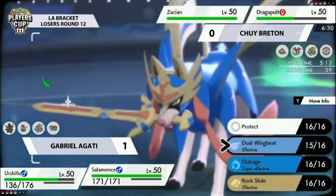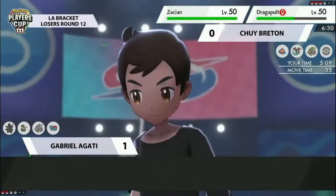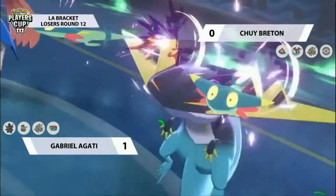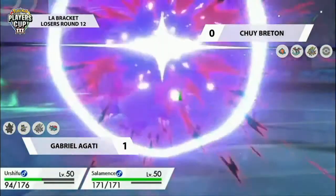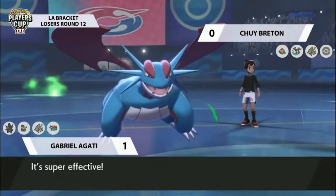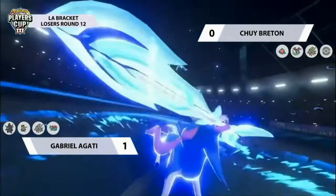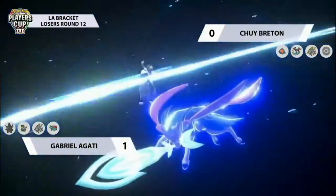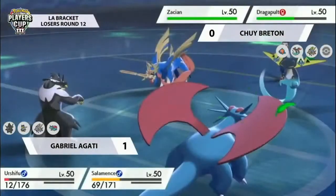Keeping that plus one attack boost as well — Salamence is already on the field with no switch ability for Gabrielle, so no need to worry about Intimidation. It really is Zacian's game at the moment. Dragon Darts comes out connecting down onto that opposing Urshifu with one Dart, followed up by the other one into that Salamence doing a huge amount of damage thanks to the typing. Zacian is able to go for the Behemoth Blade as follow-up and try to pick up a solid KO, leaving one remaining Pokémon for Gabrielle.